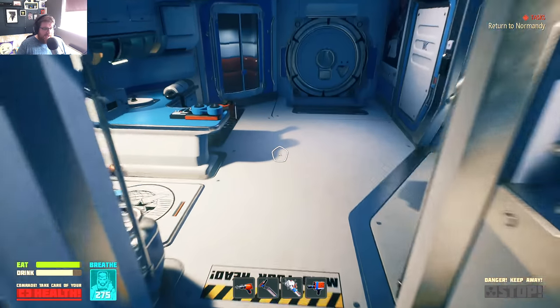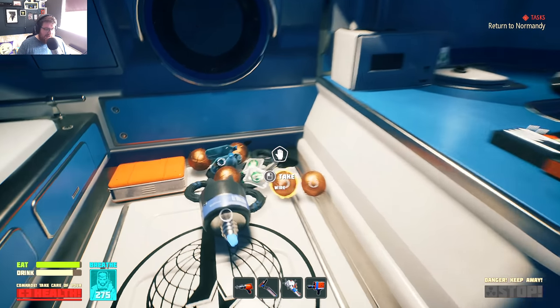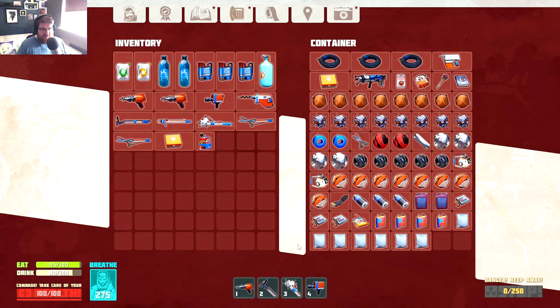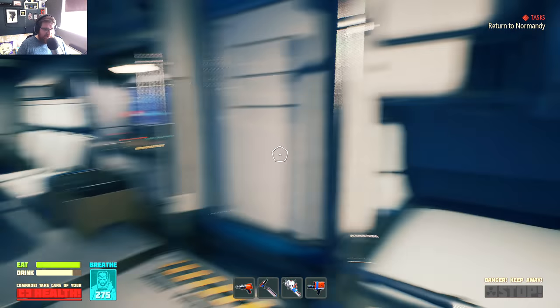I did spend a bit of time off camera just grabbing a load of stuff out of this space station before we set off, even to the point where I got a whole briefcase full of food and water and stuff. This container is also full of random crap and I've just resorted to chucking it on the floor.